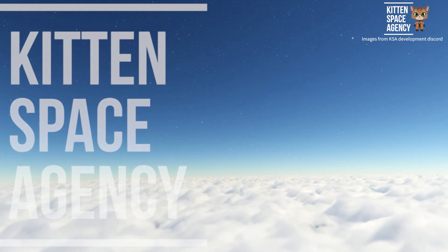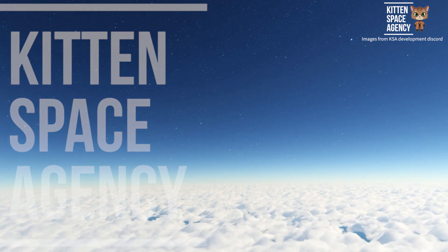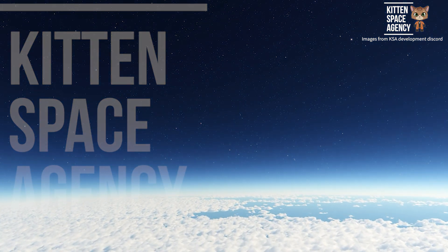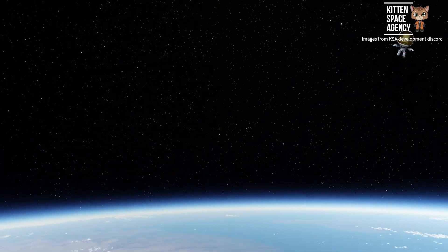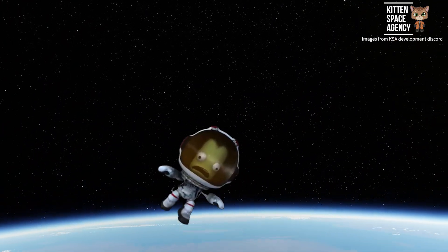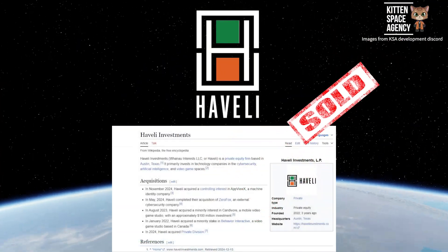If this is your first time hearing about Kitten Space Agency, it's a game that's meant to be the spiritual successor to Kerbal Space Program after the disastrous launch that was Kerbal Space Program 2. Kerbal Space Program 2 has been all but scrapped as the studio that was developing the game has been shut down and the IP sold off to a private equity firm called Haveli Investments.